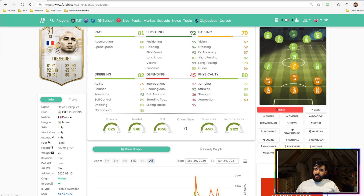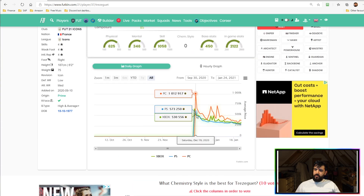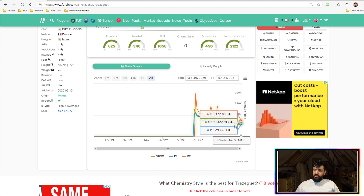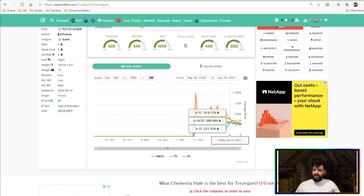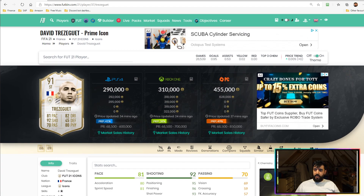In terms of chemistry style, I'd look to boost his pace and maybe his passing. His dribbling I don't think you can save regardless of what you put on him. If you chuck a Catalyst on him, all of a sudden you've got good pace and reasonable passing to link play up more easily. His price has been dropping steadily — sitting around 318k when I bought him, now down to 290k. I'd recommend picking this card up now, especially as end of Team of the Year approaches and prices start rising again.